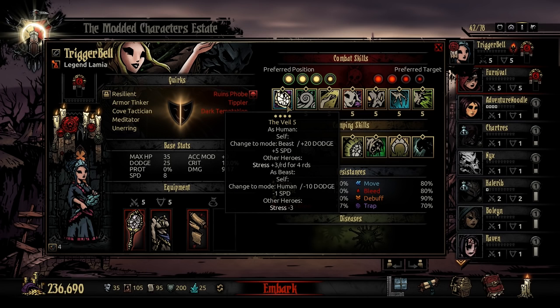As human, change to mode beast: gain 20 dodge and 5 speed, but apply to other heroes a horror for 3 stress over the next 4 rounds. This is where the fun happens and this is where this character really stands out.